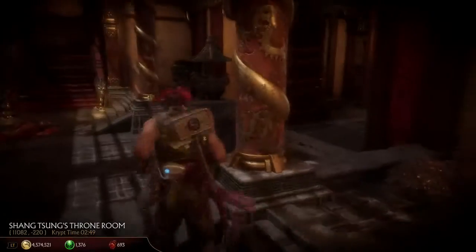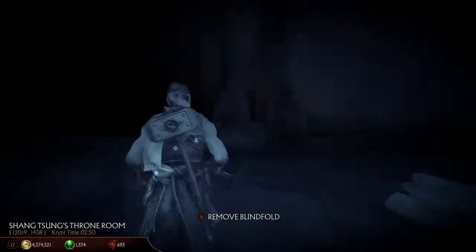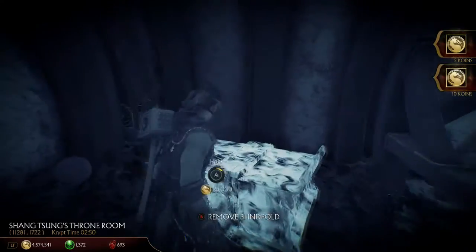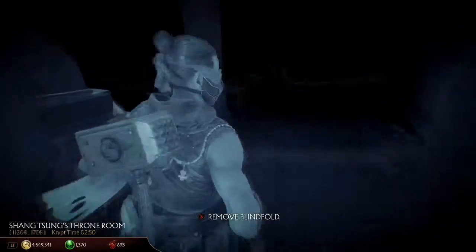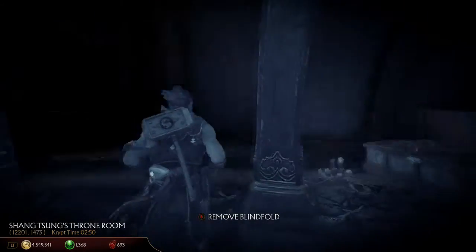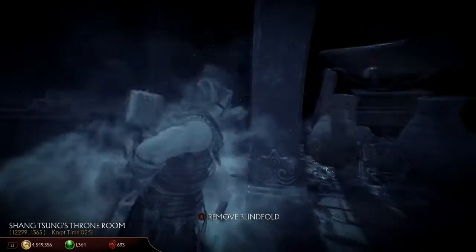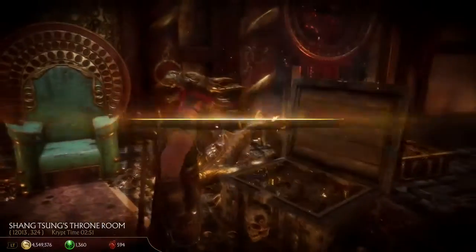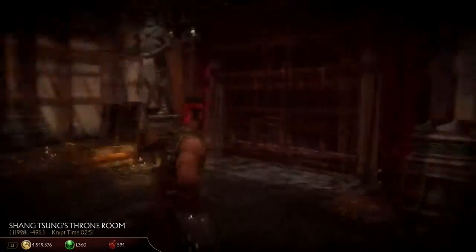We might be all done with the throne room, at least for right now. I didn't get attacked that time — I'm surprised. There is a chest in here — Liu Kang! I will take him. I think we have to have the rest of the heads to unlock the rest of the throne room, like that door right across from us. We also gotta open this here — 99 hearts. More augments. Again, I hope those are damn good augments.